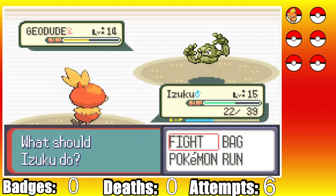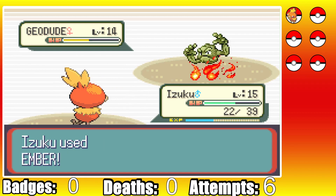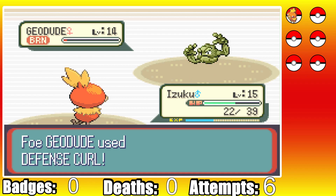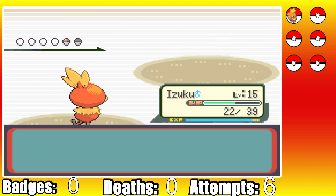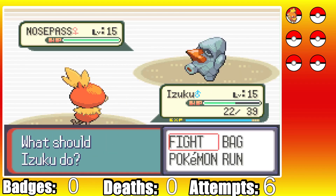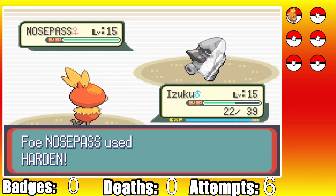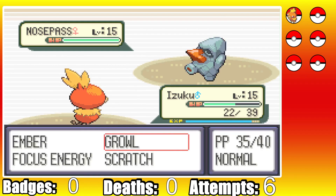We eventually get the crit as she eventually hits the Rock Tomb. Roxanne then uses a Potion, but thanks to a lucky burn, we take out her Geodude with a few more Embers. She brings in her Ace Nosepass and misses a 6th Rock Tomb of the fight as we land a Growl. I go for a 2nd Growl because the AI likes to buff themselves up when you lower their stats, so hopefully this will make her use Harden more.